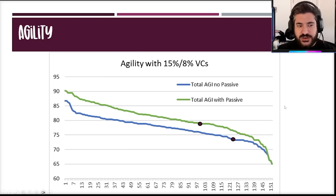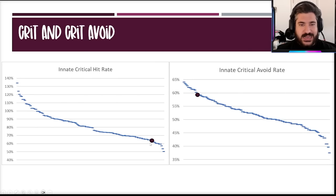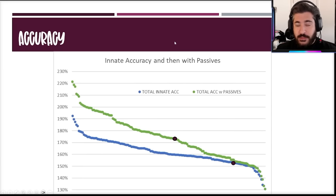From the crit hit and crit avoid: dexterity isn't there, there's no crit rate — she is not a crit hit unit. The critical avoidance rate really gets 10% from that dream ability; without that she'd be more toward the middle of the pack. So crit avoidance is above average, a good starting spot.